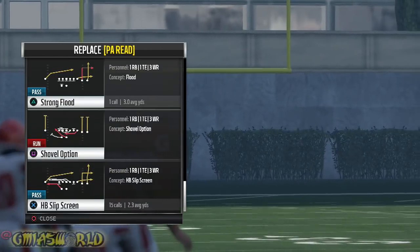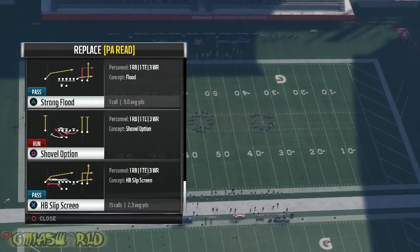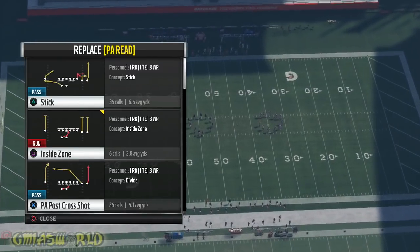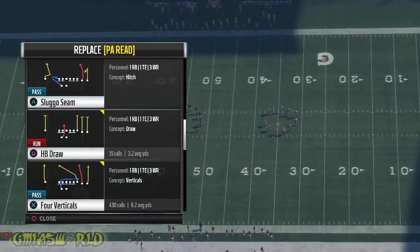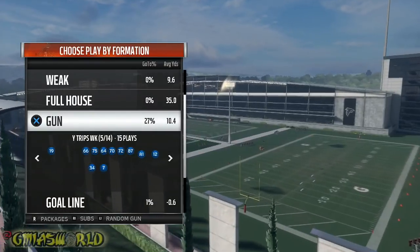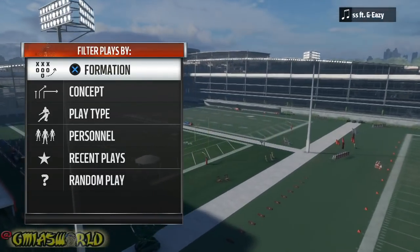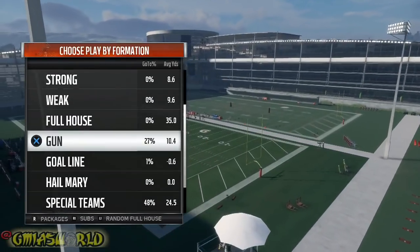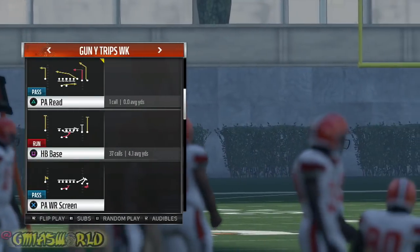We could get glitchy and put the slip screen in there also, but then we've got to rely on one play and I don't want to do that. For the primary purpose of this video showing you the best Audible on the Fly plays, all I'm focusing on right now is the halfback draw and the inside zone — and reading defenses to see how you can utilize it to the best of your ability.